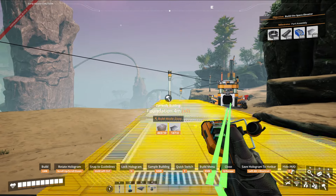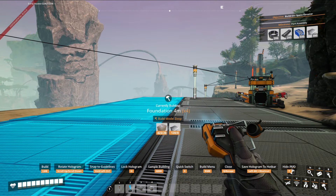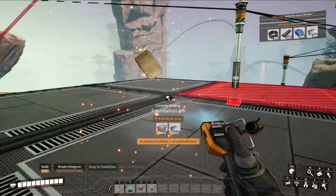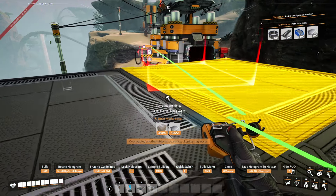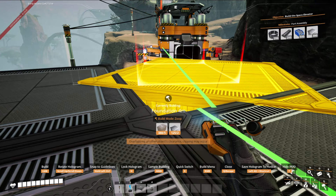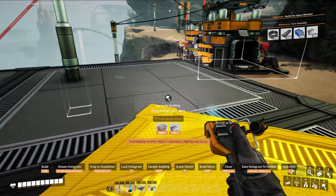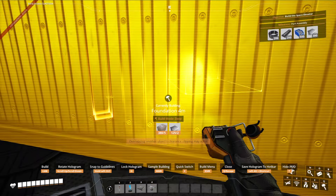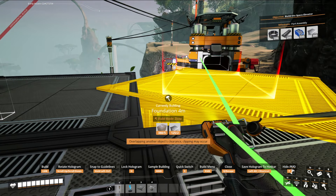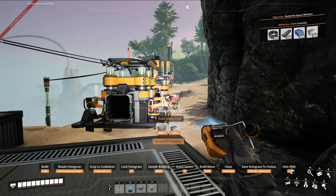We've got all our stuff going on, back over here. If I unlock some of the corner foundations, I can actually take this and turn it like that and then attach it to the corner foundations. The problem is that it's not going to 100% line up unless I zigzag it, so it might be better just to set up a straight line.